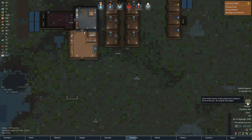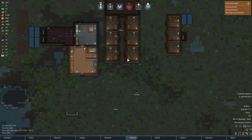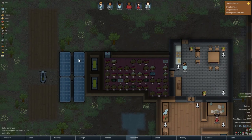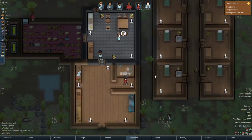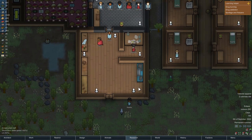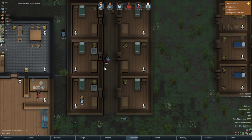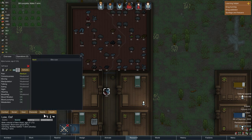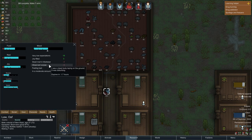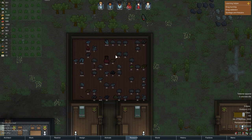An eclipse! That's why it went so dark. Once the moons of this planet pass in front of the sun, an eclipse begins. That means our solar generators won't be working for a while, but we should have battery power and the wind turbine should be sufficient.